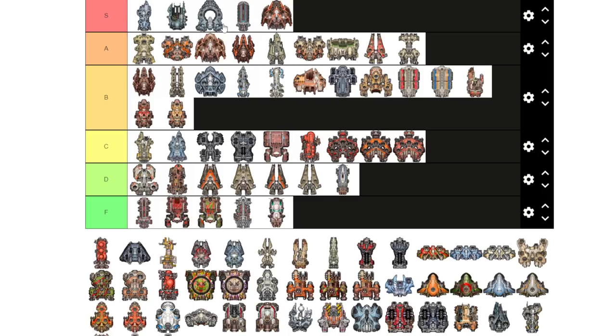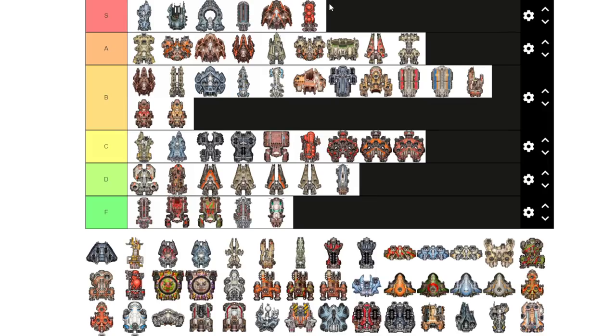The Phaeton is an S tier ship — phenomenal freighter designed to carry fuel and it does that well. Strongly recommend bringing one in your fleet and replacing your Dram with a Phaeton as soon as possible.